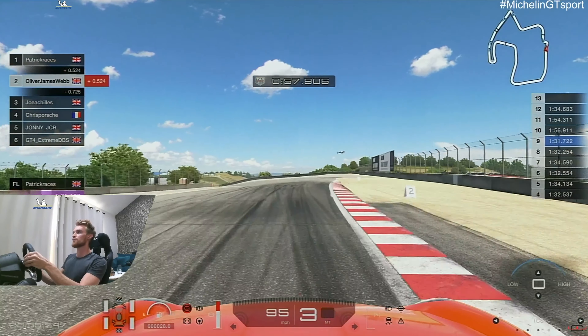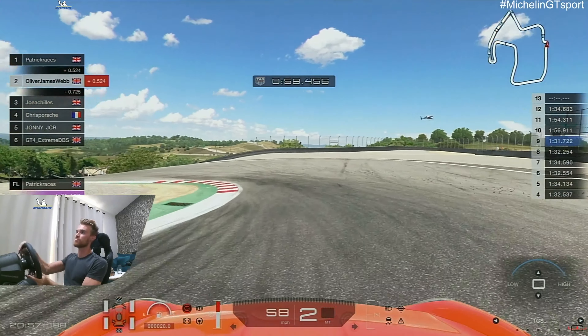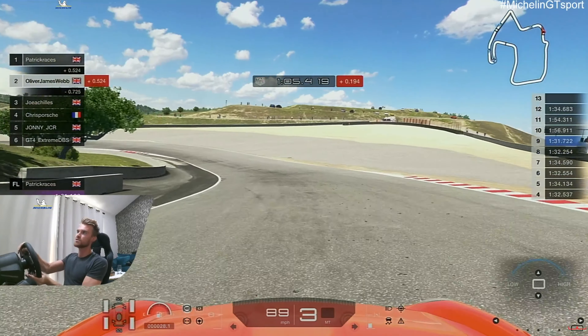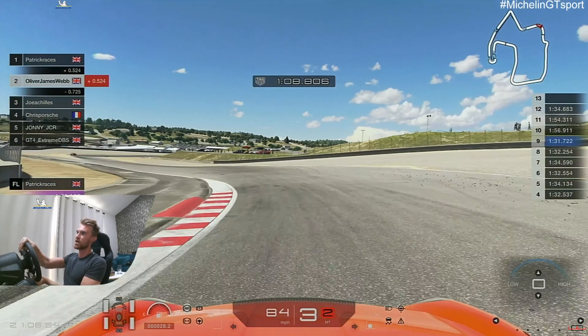On the brakes, just before the tarmac all turns black where the rubber is, get the nose in, start to squeeze the power down, use all of that kerb, short shift to third if you need to settle the rear. Don't go all the way out, just keep it nice and tight on that black tarmac.